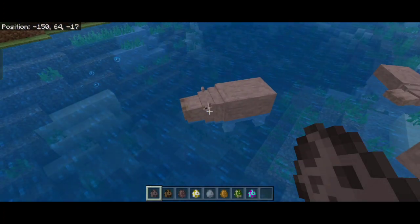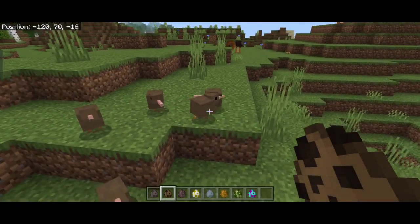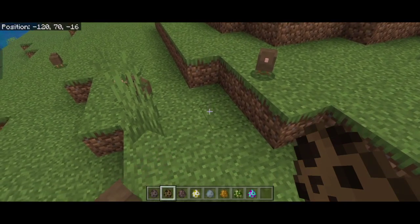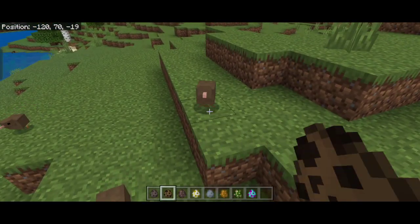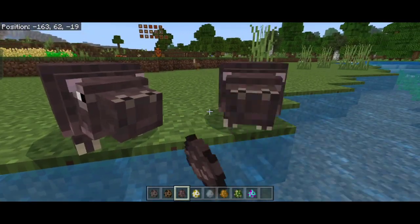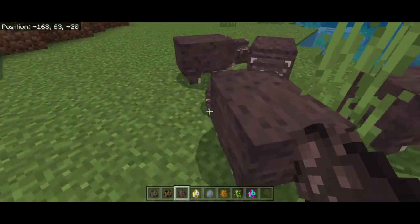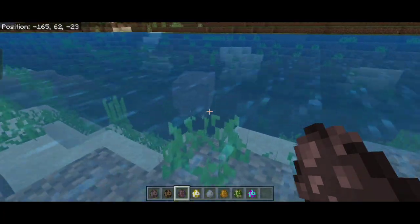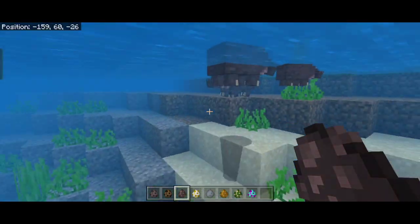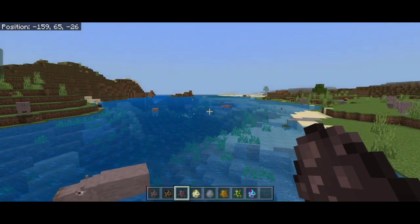The hippo spawns in swamps. The next mob is the kiwi — a small ambient mob that spawns in dark oak forests, just like the kakapo. They don't have any use currently, but there's a great idea planned for a future update. Then we have the pygmy hippos, which are a cuter, non-aggressive version of the hippos. They spawn near water in forests and swim and float normally.